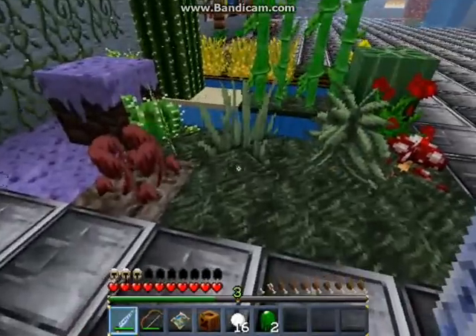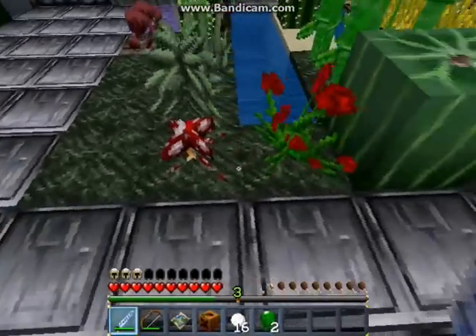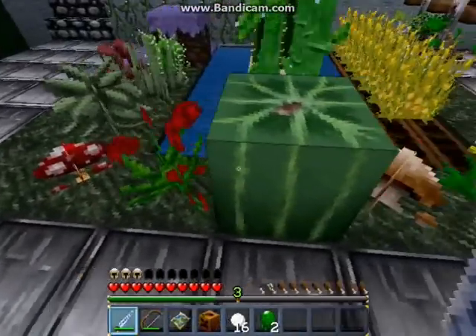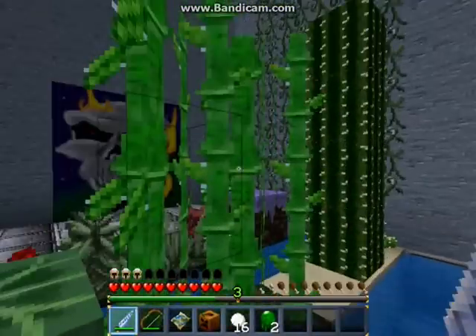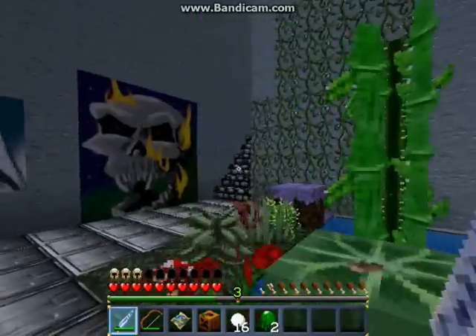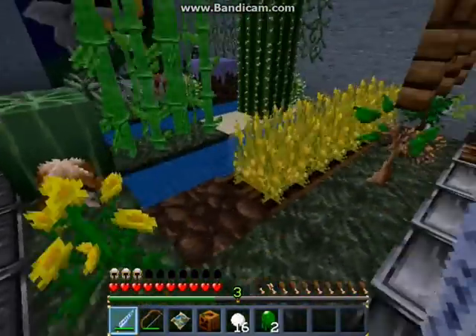Here we have the tall grass and the fern — I don't see fern that often. Mushrooms with tiny mushrooms at the bottom. A lot of red flowers, watermelon, brown mushroom, and yellow flowers. These sugarcanes look amazing because they kind of give you a 3D feel, and it's pretty cool.